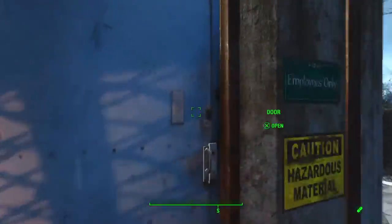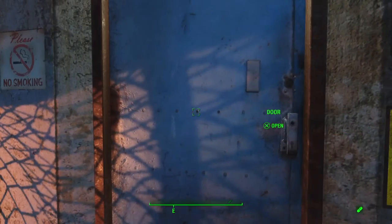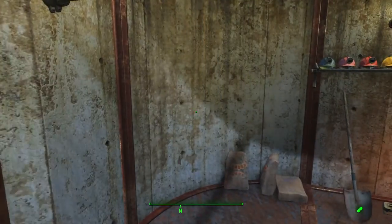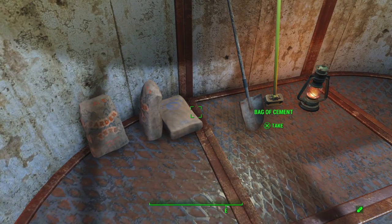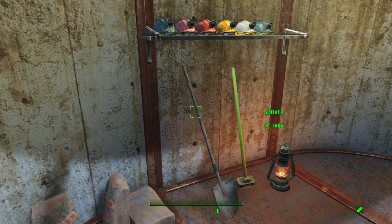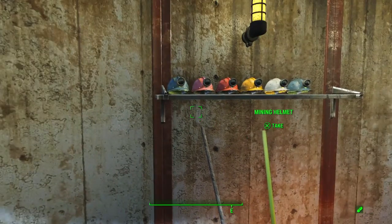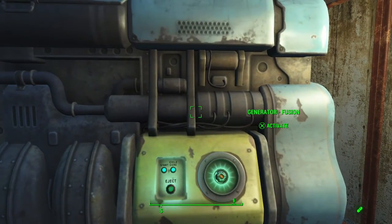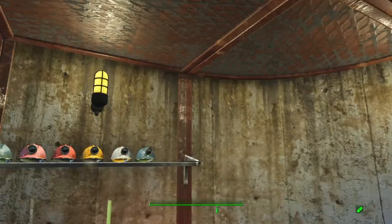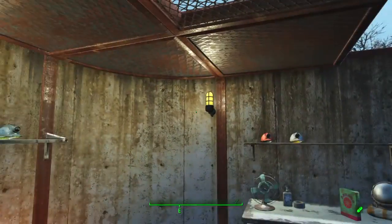Here is our workhouse — employees only, and caution: hazardous material. Got some basic gardening items — bag of fertilizer, construction items, a bag of cement, shovel, a mop for cleanup, and a lantern to take around when you're doing work at night. Some hard hats with lights on them. And then this is where we get our power — this is our fusion generator, and that's what powers all of Sanctuary. The workhouse had to be a very protected structure, so that's why I chose concrete for all of it.